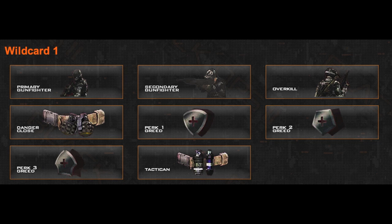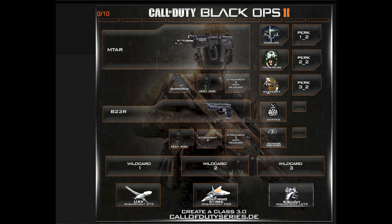Now you do have the option of doing a wildcard, as I mentioned in the previous video. If you want to use two tier one perks you have to use the wildcard for it — same for any other tier. You can only use two perks per perk area, not more than two. But it's kind of neat that they give you the option to do that. And the way they balanced them, you're not going to be completely hidden just because you have Ghost and all these other perks — you don't have the combination of all of them like you did in previous Call of Duty games.